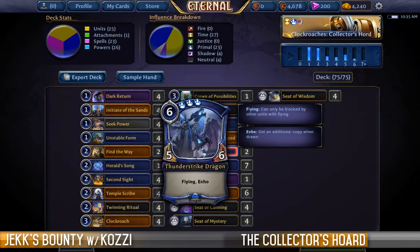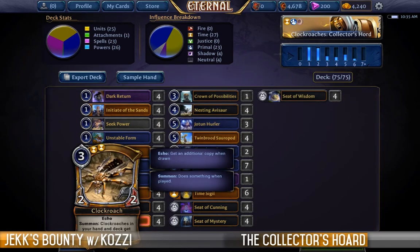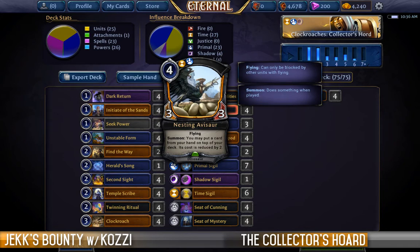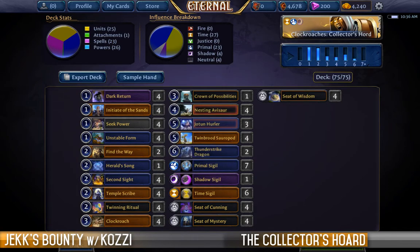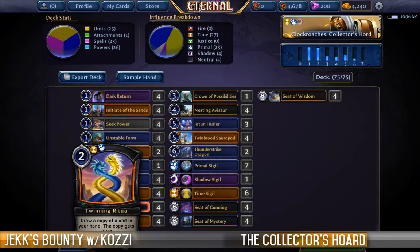Along with our Clockroach with Echo, Twinbrood Sauropod with Echo, a Thunderstrike Dragon with Echo, and our Jotun Hurler with Fate, we have a whole bunch of ways of manipulating the Echo mechanic. The first is Nesting Avasaur — this allows you to put a card from your hand on top of your deck, and its cost is reduced by two permanently. So if we have a Clockroach in hand, we can put one copy on top of our deck, and when we draw it next turn we draw an additional copy and it is also cheaper.